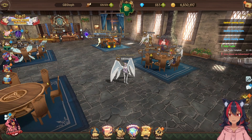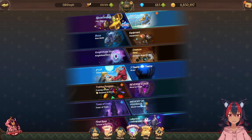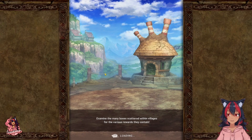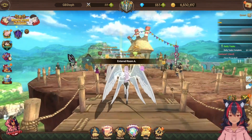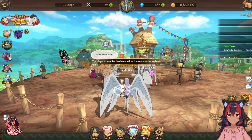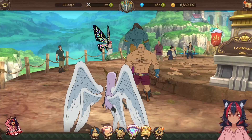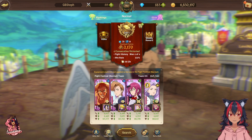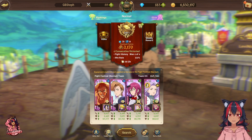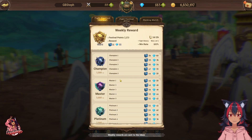Another good source of gems is PvP. I'm working on getting back up in the ranks myself — if you haven't logged in for a long time you'll be dropped back down to gold or bronze. I was Challenger 5 or Master 1 before, and now I'm back down to Gold 4.